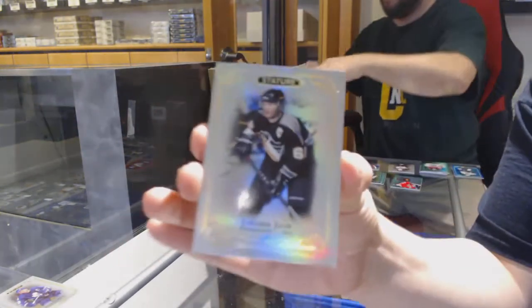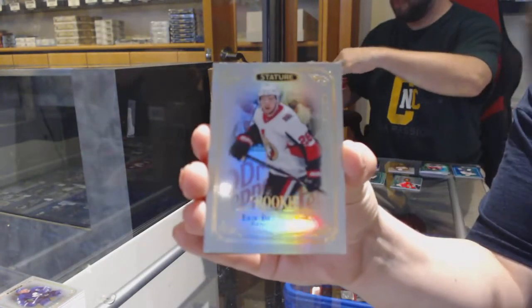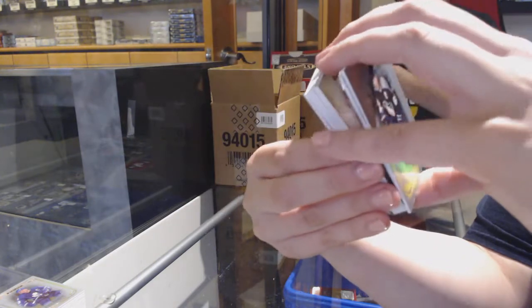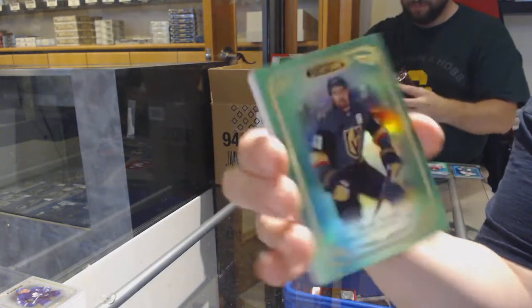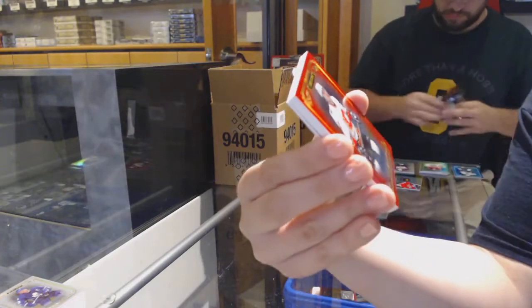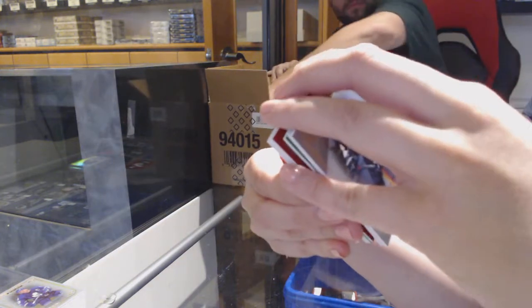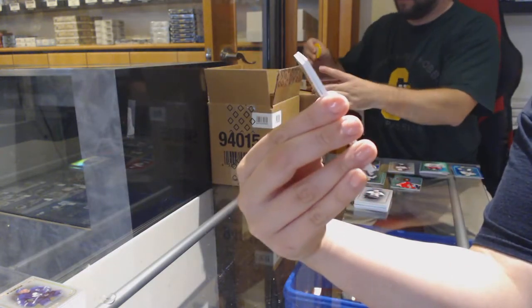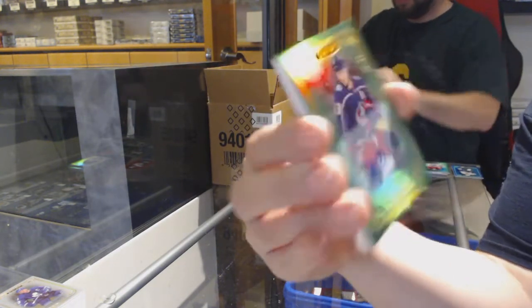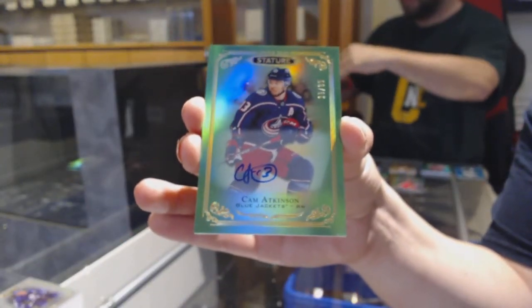Base for Pittsburgh — Evgeni Malkin. Roman Josi for the Nashville Predators. Rookie of Eric Bemstrom for the Ottawa Senators, number to 399. Green number to 149 for Vegas — Mark Stone. Number to 75 Red for Calgary — Jerome Iginla. We've got a Green Base Auto number to 65 for the Columbus Blue Jackets — Cam Atkinson.